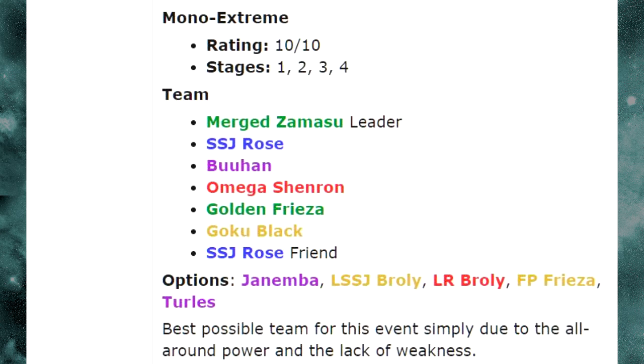Turles is a unit I like specifically because he has a 50% chance to stun and gives Ki to all allies, making him optimal for supporting and stunning. Definitely consider him if you don't have units like Omega Shenron who debuffs while on the field. If you don't have Buhan — who you really kind of need for Stage 4 — you're going to want to stun or seal the enemy. But that'll be covered in a separate video. Let's move on to the Mono Super Team.